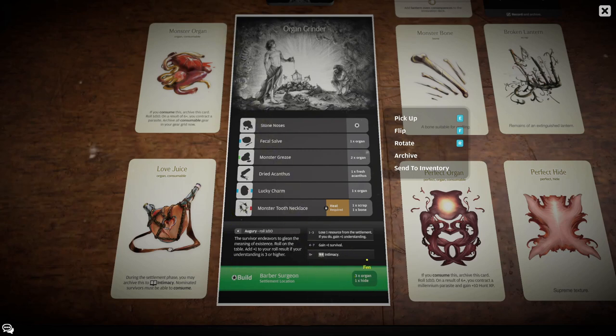Now let's look at the other endeavour. The Organ Grinder is the first settlement location most players encounter that has a separate endeavour that isn't just unlocking another settlement location. This is one of the most important settlement location endeavours in the entire game because it can trigger intimacy. Intimacy is one of the few ways you can get more population and it's the main way you're going to be getting it. It's straightforward: you spend an endeavour, roll a dice, and check the chart — but the chart doesn't automatically give you intimacy, and there are a few wrinkles to bear in mind when doing augury.